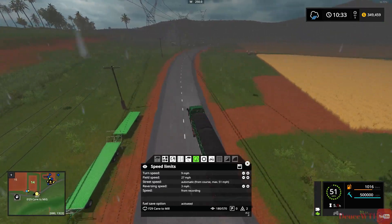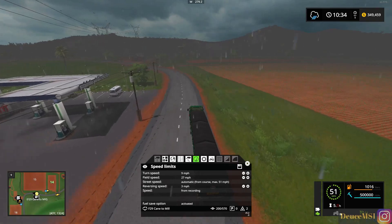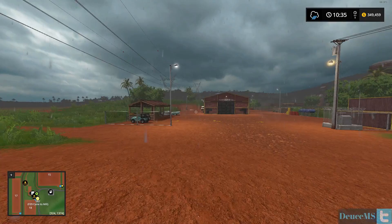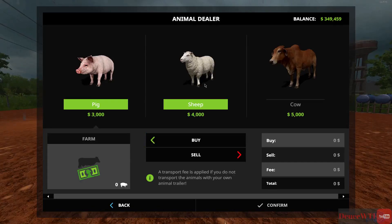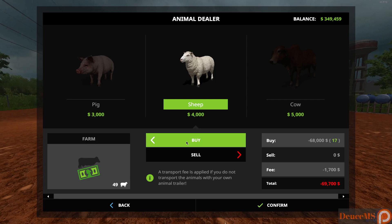I want to buy as many sheep as possible. I want to buy like 400 sheep just to see if our productivity can sustain and actually get us a large quantity of wool. This is the animal buying place - sheep are 4,000 a piece and pigs are 3,000 a piece. That's not bad. I think I'm playing on easy on this playthrough. We have 349,000 - we can buy 87 more sheep. Let's see how many sheep we have first.